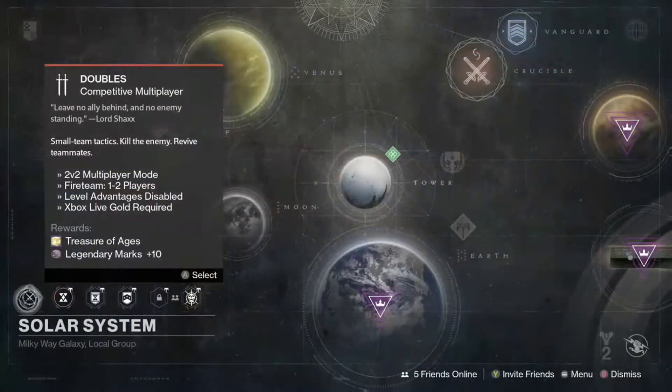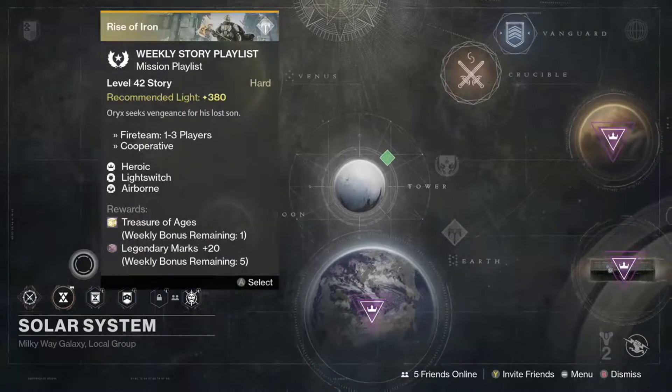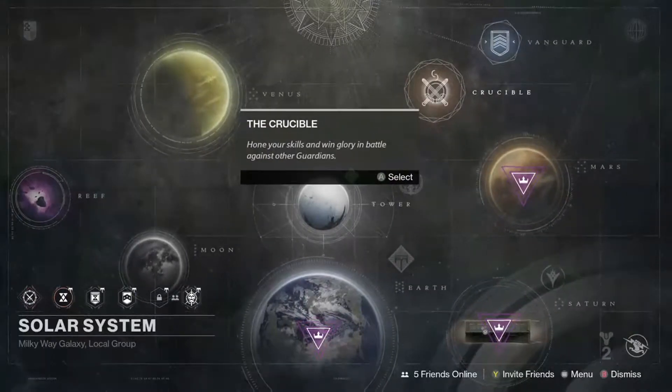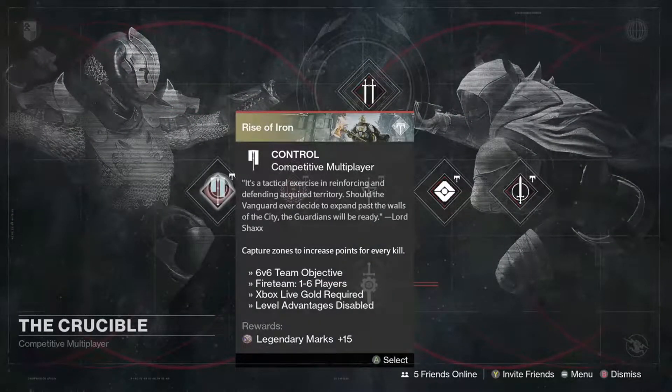For the featured Crucible match we've got 2v2 Doubles, so make sure you pick your partner up. We've got the Treasure of Ages and 10 legendary marks. For the Crucible playlist we have got a big mix — we've got Control,